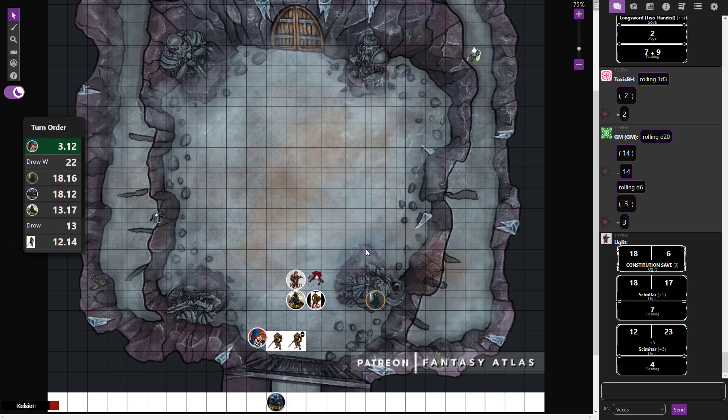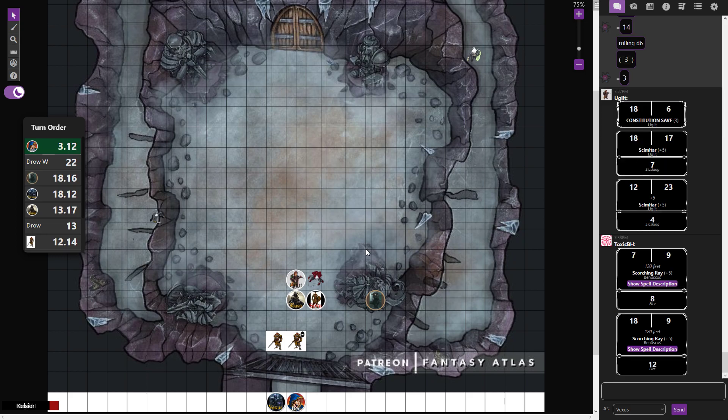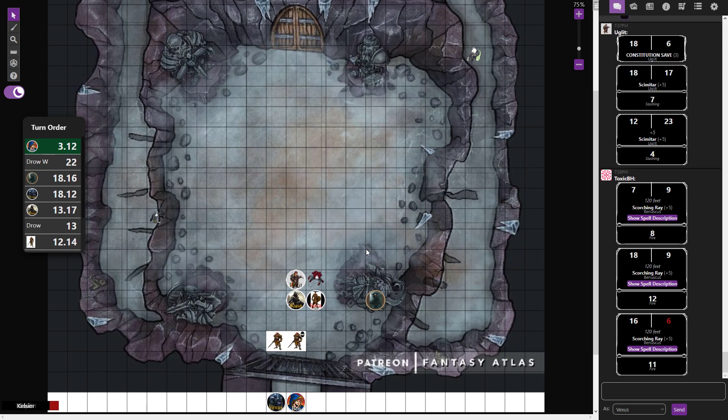Ugly charges the nearest Drow warrior with two scimitars in a multi-attack. The first swing misses, the second hits for seven slashing damage. Benuscus backs away from the melee and casts Scorching Ray at the Drow mage — the first ray misses, the second hits for 12 damage. Benuscus considers using a portent die but decides against it.